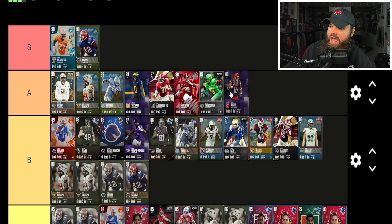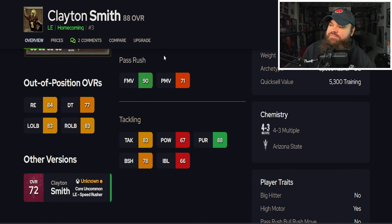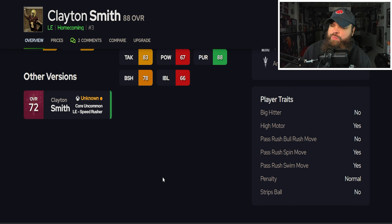The 90 overall Brian Arakpo is a big jump — 87 speed, 88 acceleration, crazy good physical stats. He hits 80 finesse moves, 90 power moves, 86 block shed, 88 impact blocking, same traits as before. I think Brian Arakpo at 90 overall is A tier level, so placing him in A tier.